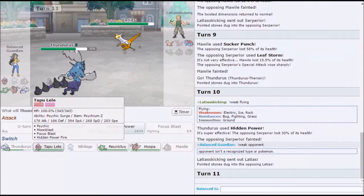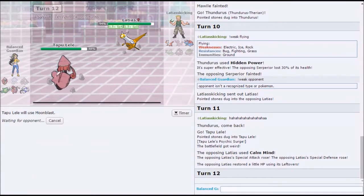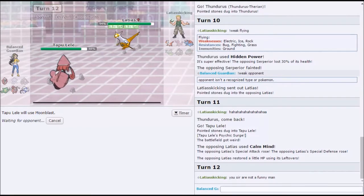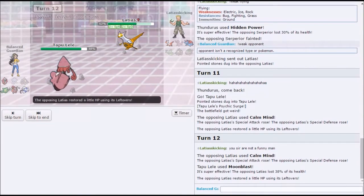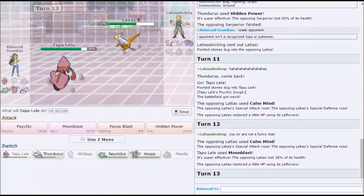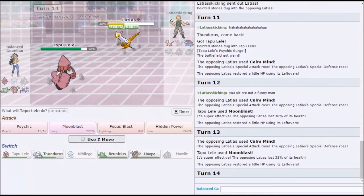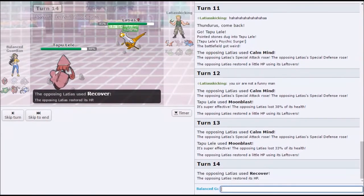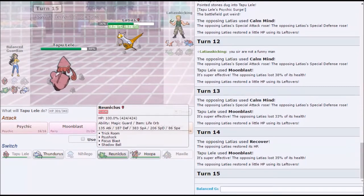We live anything. You sir are not a funny man. Oh my god, that did nothing. I'm scared. Why do we lose now? Oh wait, no, we're critting — just kidding, we didn't crit. It's Recover — we've lost. Okay, so we have to go Reuniclus and get trick room. Yeah but it dies — no it doesn't. It's plus three Latias.